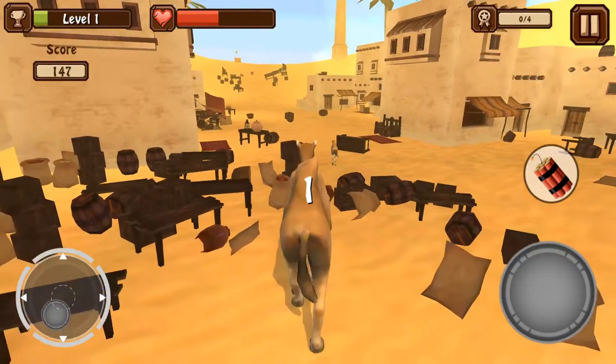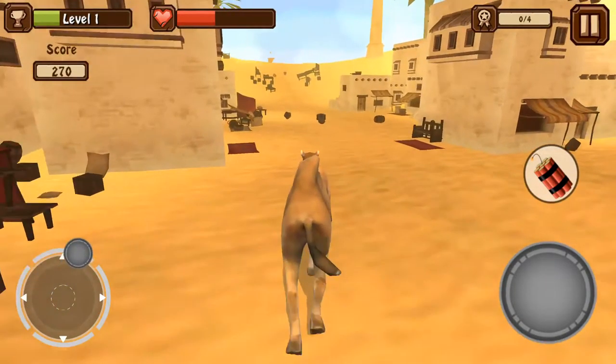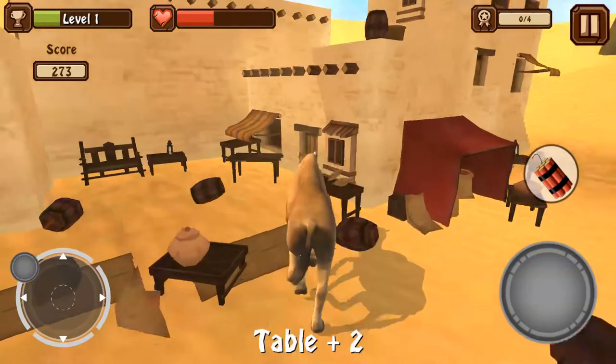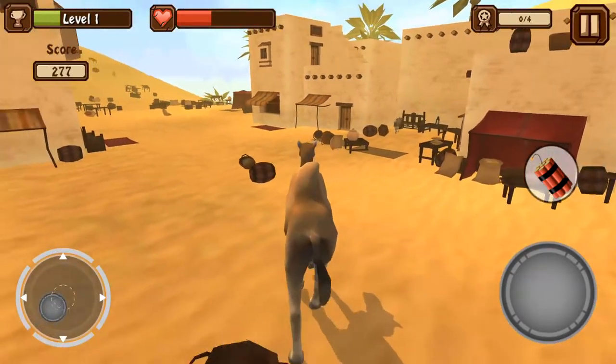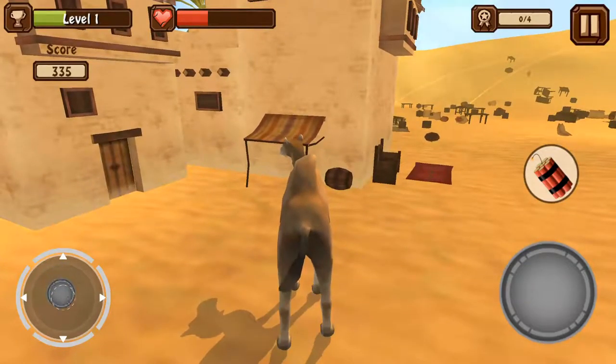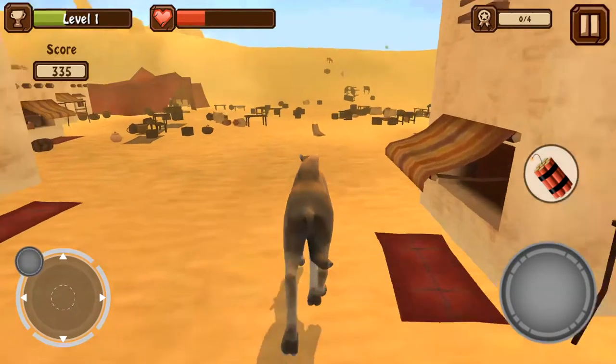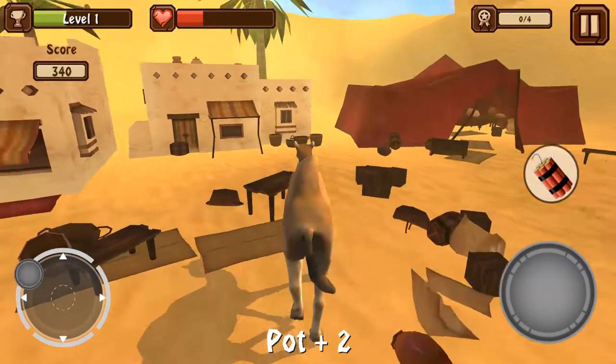Dynamite! Whoa! Can I have a crack at it? Oh, go for it. Just want to blow up one more thing. Look how the dynamite is a camel. Yeah, that's a nice touch. Well, your health is running rather low.